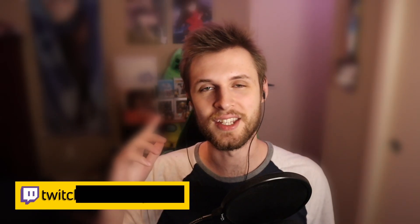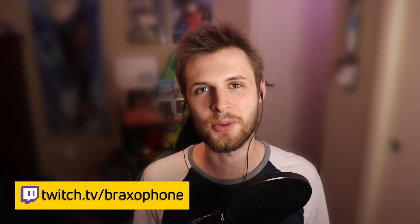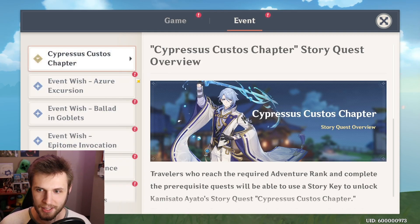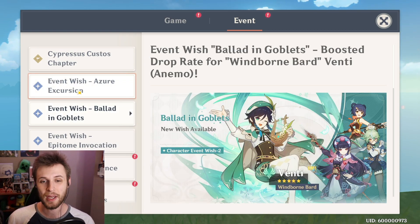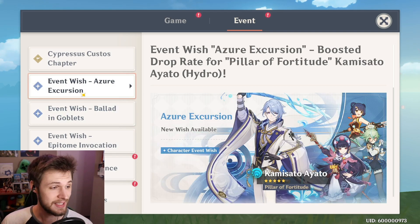Genshin Impact players, how's it going? The new banners were just dropped on the Genshin Impact official website, so we're going to be taking a look at those today. We have so many great things to talk about. Here we are at the in-game notices — you can go over to event right here and see all of the new information on the banners. They didn't release the second half banners like they did that other patch, so this is just the first two banners of the patch, but it's still some pretty big news.